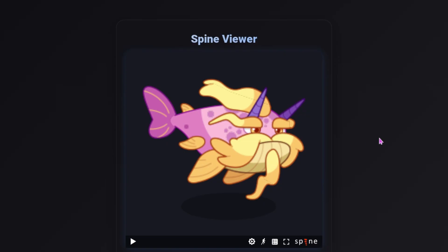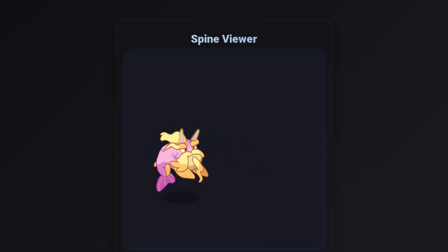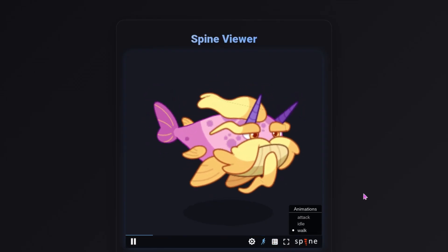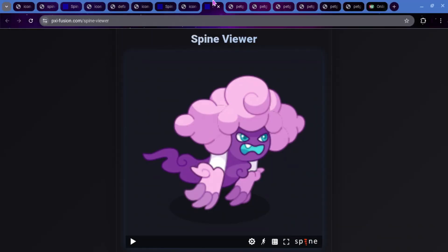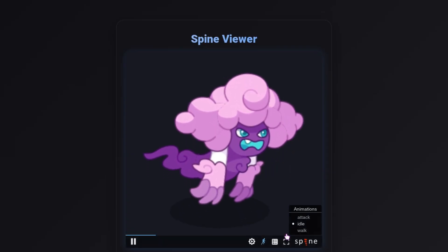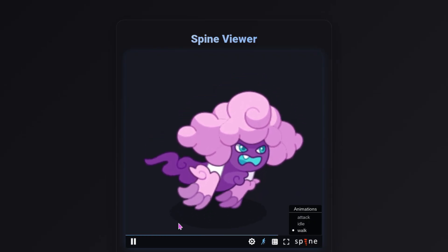Here are a few other things I didn't really show in-game. This is Cloud Inhaler — just so you guys can see its animations. This is its attack animation right here. It looks pretty good. Here is the idle animation for it, and then the walk animation, which you're pretty much never going to see. And then the icon for Geist — this is what the icon is supposed to look like. Here are its animations: the attack animation, the idle animation, and the walk animation.